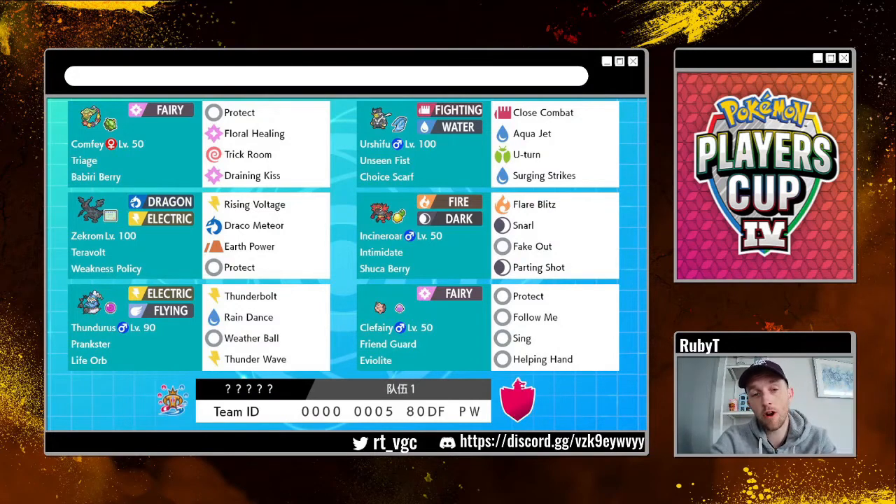That is paired with Zekrom, who has the Weakness Policy. It's been used on various teams in the past, most commonly Comfey paired with Galarian Moltres, to use Draining Kiss — a fairly weak priority move — to activate the Weakness Policy on its partner Zekrom, not dealing too much damage but giving Zekrom plus two attack and plus two special attack, which makes it very, very strong. In this instance, the Zekrom is max special attack, so it hits really, really hard, especially after a Weakness Policy boost.